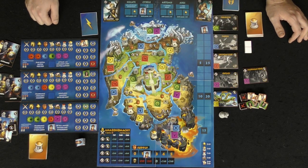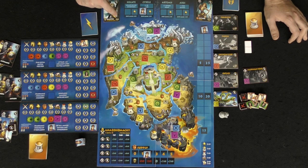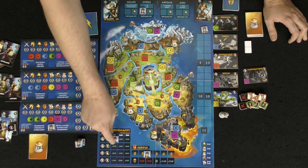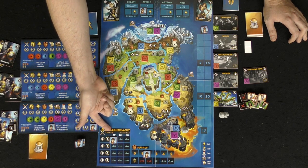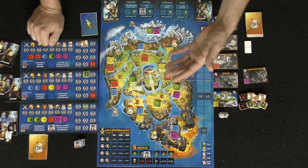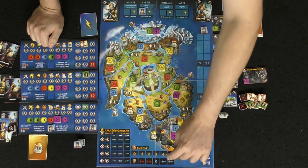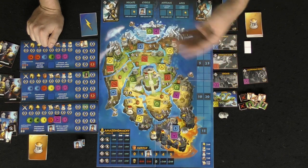You also have the Amazonomachy, which means at a certain point you can use this ability found on certain cards — spend the cost, and place this down based on your fighting strength to gain victory points. If you don't have at least one placed here at the end of the game, you lose victory points. When you place it, you lose a supply. You also always lose supply at the end of a round, which will make you lose victory points at the end of the game, so you never want to be at zero supply.